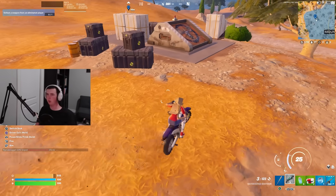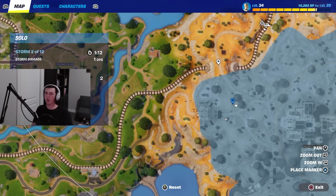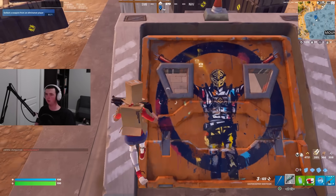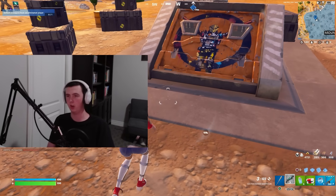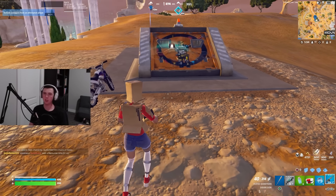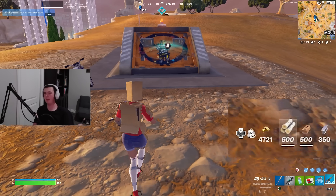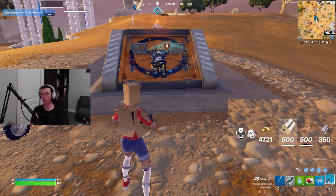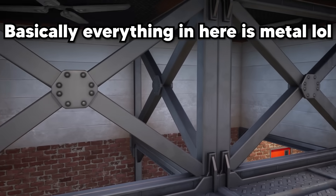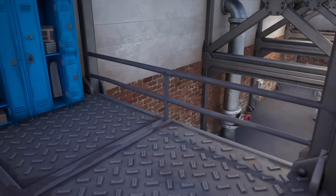Right over here is the bunker you want to know about. Let me show you where it is on the map — this is the bunker, over here is the house you land at, and this is the tunnel. I'm going to wait and see if this bunker actually opens so I can show you how much loot you can get from this drop spot. If you look at my materials, I have max wood and max brick but not max metal — there's something I forgot to show you. There's metal literally everywhere down in that tunnel, and you and your teammate will both be able to get max mats easily.